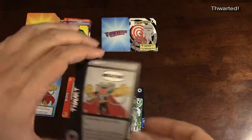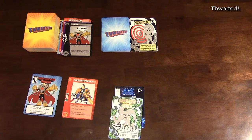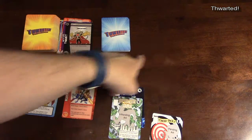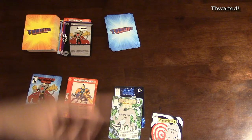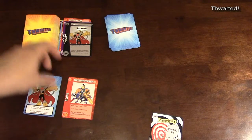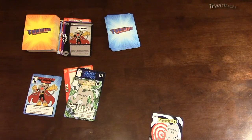That's just the basics of Thwarted. The game ends when the draw deck runs out, there are no heroes left to defeat, or the city deck is completely depleted. At that point, you count up victory points from heroes, henchmen, and sidekicks in your player area. Whoever has the most points wins the game.